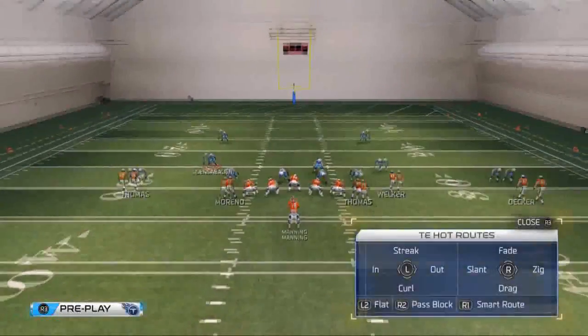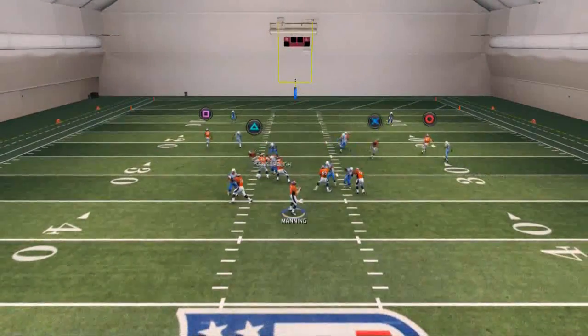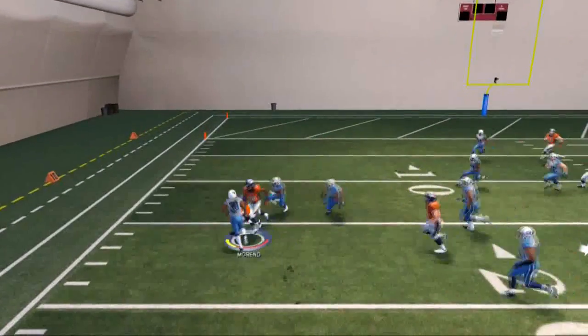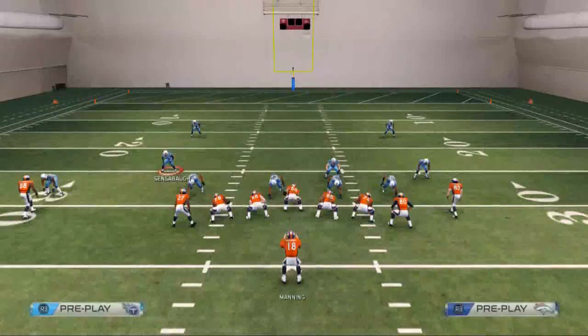Also, reminder: you can put those two tight ends on anything you want and they'll beat man coverage. As you see, the zig route is very effective for beating man coverage in that situation. Thank you for watching today's video. I hope it provided some useful insight on how to beat man coverage in Madden 25.